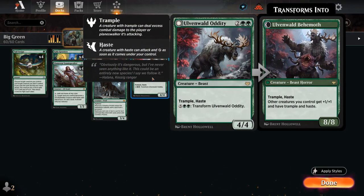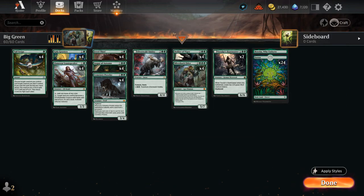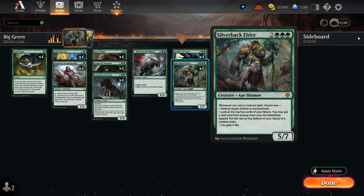We've got one copy of Ovenwild Oddity — definitely a flex slot in this deck since we're not a stompy beatdown deck where Oddity would be at its best. But it is still nice to have a Haste creature that can maybe finish off a Planeswalker, and in the late game we can transform it into the Behemoth, an 8/8 Trample Haste that gives our other creatures +1/+1, Trample, and Haste. It still plays into our late game plan of taking over, and can make use of the extra lands we find with Silverback Elder.